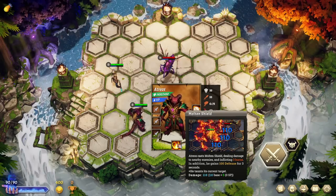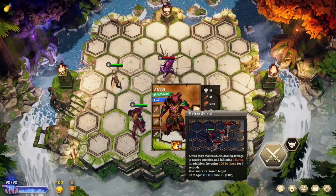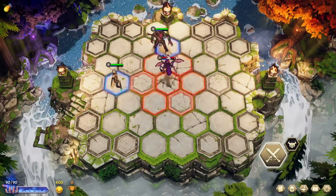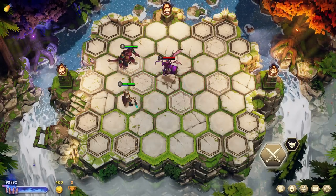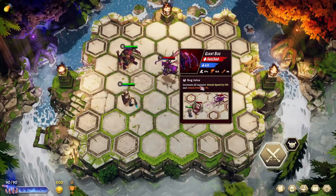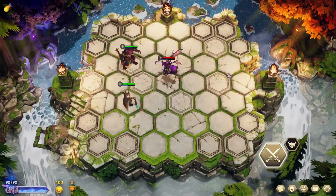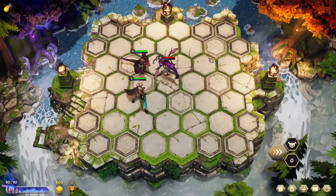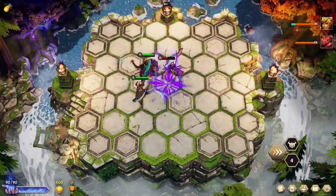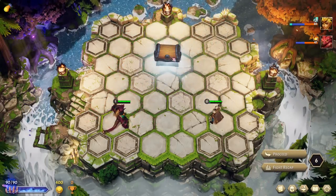What about the other one? Cast Molten Shield, dealing damage to nearby enemies, inflicting 3 burn, and he gains 100 defense and taunts the current target. So he is definitely going to be my tank — we're going to get his aggro going. Enemies also have abilities; theirs is basically a buff to the whole squad. There's only one enemy so we're just going to run this fight. You're not going to lose on the first fight — it's probably not possible.